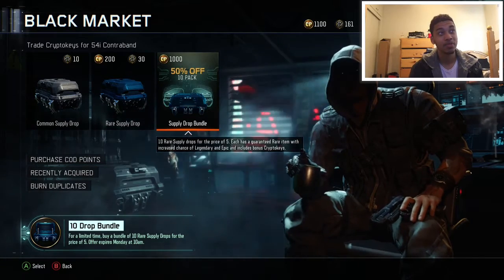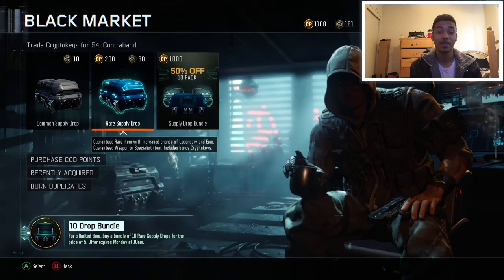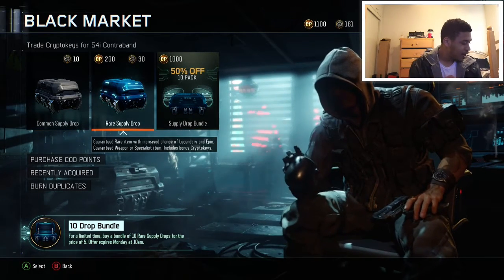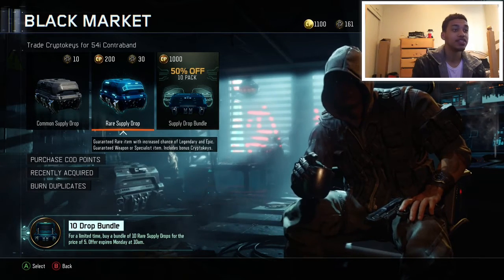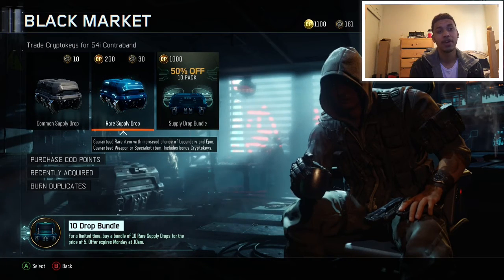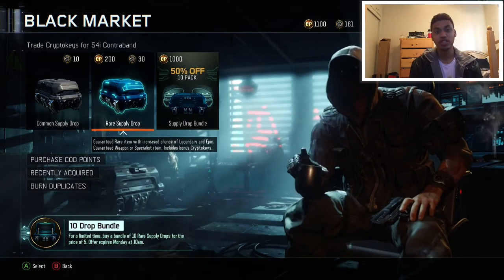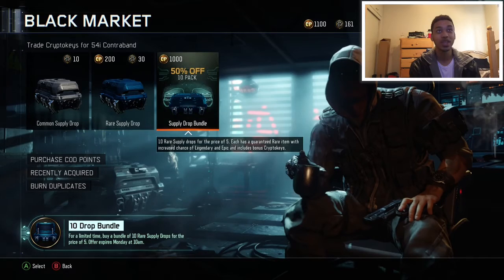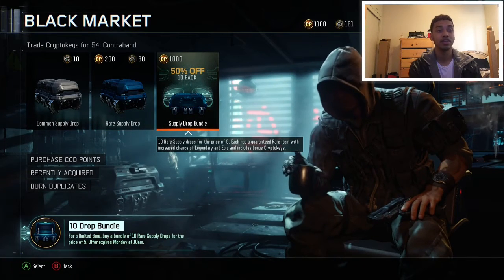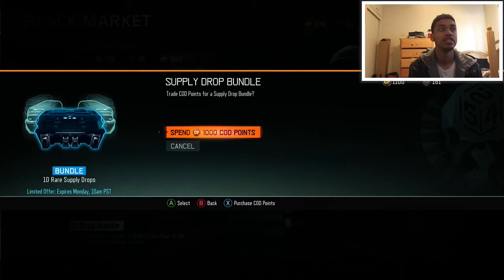10 rare supply drops for the price of 5, each guaranteed rare item with increased chance of legendary and epic, and includes bonus crypto. In this video I'll probably be getting to open up maybe around 20 to 25 rare supply drops, so that's a really big deal. Rare supply drops are a lot better than commons now. The offer expires Monday at 10 a.m., and it's like 9:21, so I'm gonna get right into the video and spend 1,000 crypto keys or COD points right off the bat.